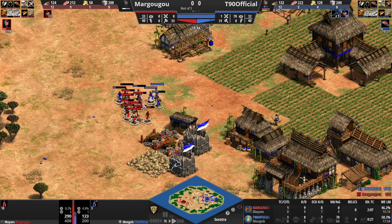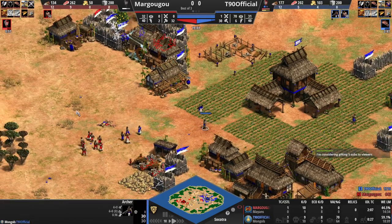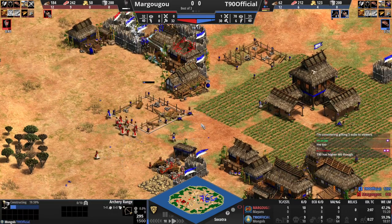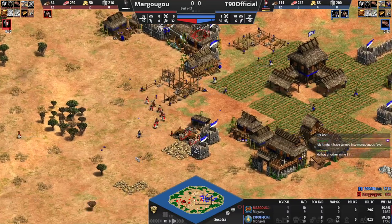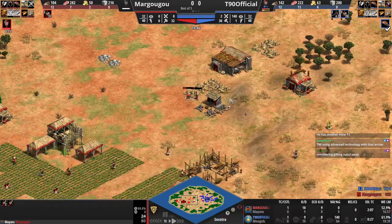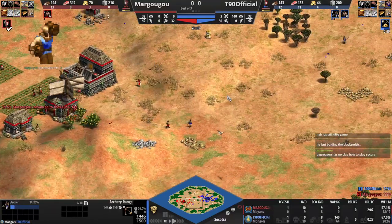Does this vill go down? I think he dies — yep, T90 snipes him. Another villager from him goes down, but now there's an archer here, so Margugu has to be really careful. That blacksmith is not up yet. Second archer range on the way from T90, but he has no access to gold here — I think this archer range is a mistake. Actually he has gold up here, okay that's fine, so maybe not a mistake. There are a ton of weak villagers in the eco from Margugu, so he's got to be very careful about this archer especially once it has Fletching. Okay, Feudal Age is in.